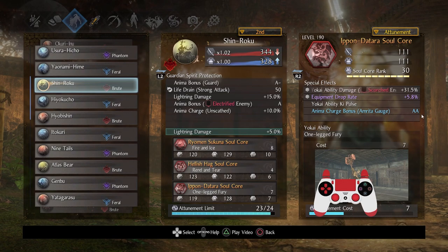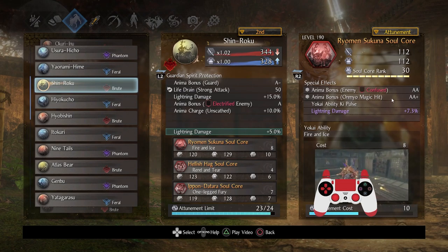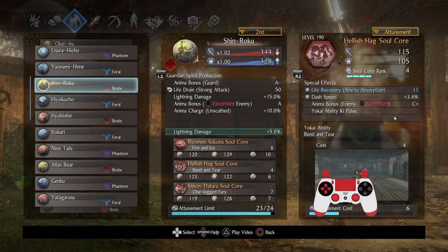Ipon doesn't need to be rank 30 — the anima charge bonus is nice but not critical. Ryomen Sokuna, however, definitely rank that to max. If you're a fan of using Omyo magic it's great, and keep in mind we're using corrupted weapons with lightning elements, so we can confuse an enemy quite rapidly. Getting a bunch of anima back when attacking is superb. All I cared about was the yokai ability ki pulse — the lightning damage is coincidental. Hellish Hag is a great gap closer against human opponents and fulfills the movement desire, very effective against Toshimitsu's backdashes at four anima.